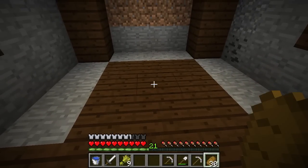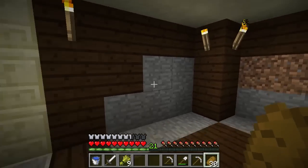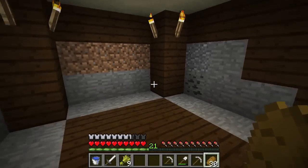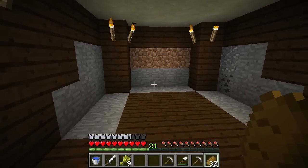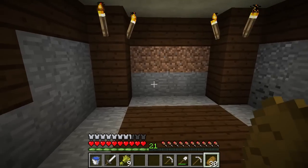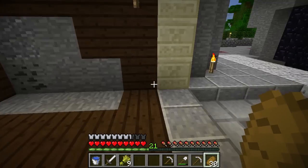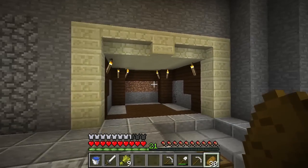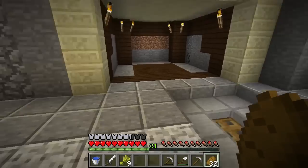Our enchantment table will sit right in the middle there — that's why I didn't bother filling those spots in, because they'll all be covered by bookshelves. I believe bookshelves can now be made with different types of wood so they're different colors. We'll match the wood on the sides. I went with the temple theme here — I kind of like it with the chiseled stone and everything.